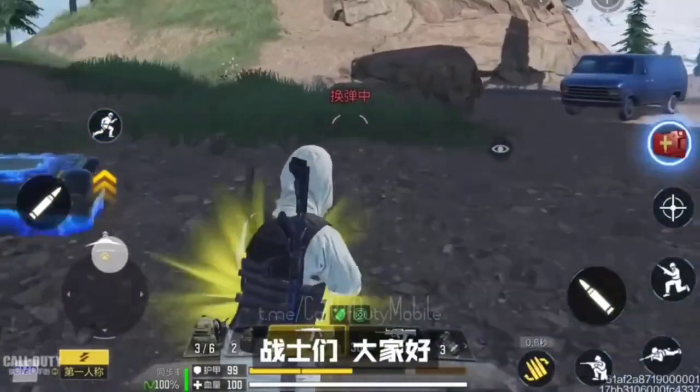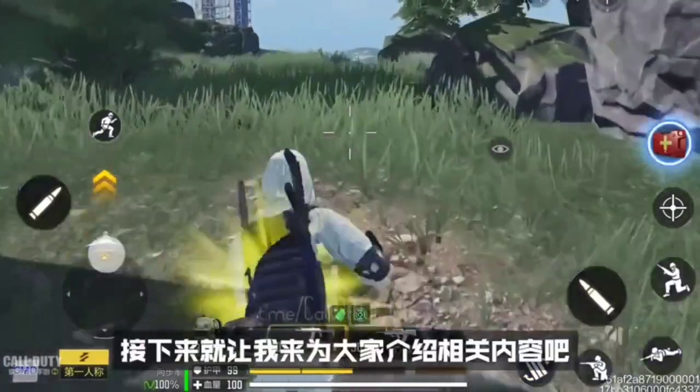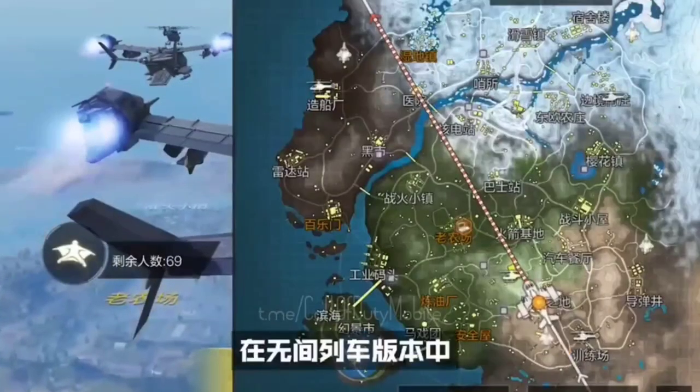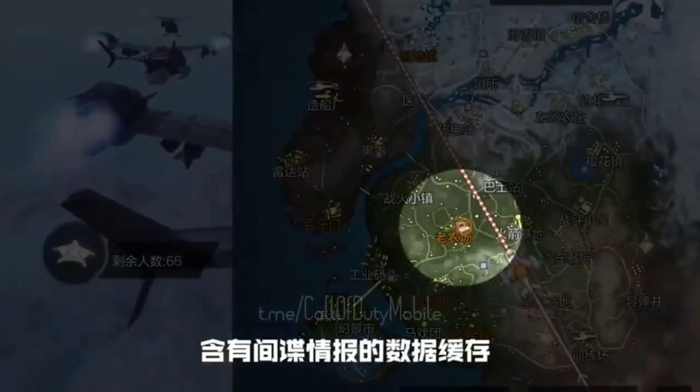First thing first, we are going to get a new battle royale event. In this event, players will be able to pick up a new chip called Atlas Terminals. You can get Atlas Terminals through ground loot, and it will be available at certain areas of the Isolated map.